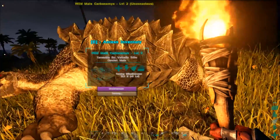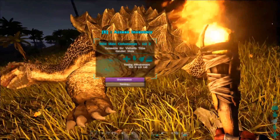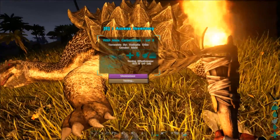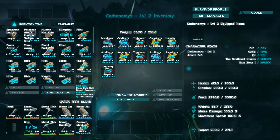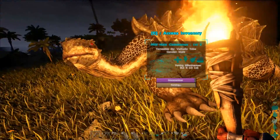So we're probably about an hour or so later, and our Carbonemys is almost tamed. Many, many purple berries have been consumed — I reckon about 150. And narcotics, we've used quite a few as well, keeping its torpor up. Its eat rate is fairly slow.